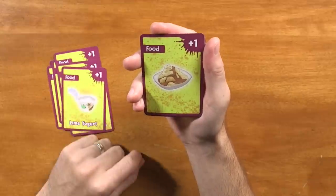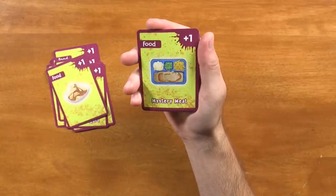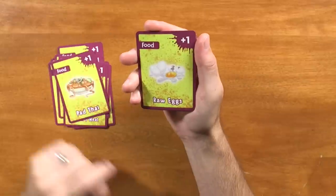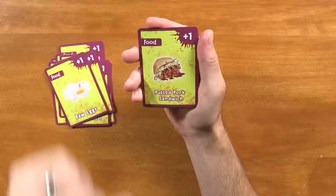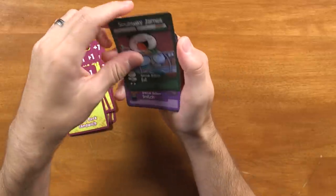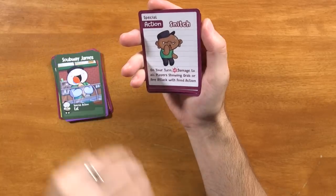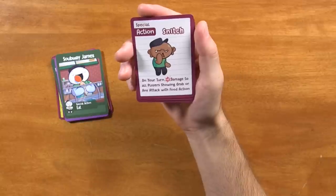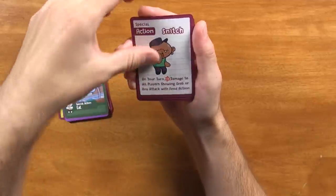We got the jalapeno poppers — that's always great at bar places. Kale smoothie, not my style. Got the lime yogurt. We've got this one unlabeled so far — this is a prototype copy so not everything is complete. We got the mystery meat — that's another childhood memory right there. Pad Thai, oh I love some good Thai food. Got the raw egg, pulled pork sandwich. We got a local place in San Luis Obispo — amazing pulled pork. The Sobway James. Got the Eat action, employee of the month, and Snitch. Snitch says on your turn plus one damage to all players showing grab or any attack with food actions. This would be a great way to use your last action on a turn and just do a bunch of damage to everyone really quickly. That seems awesome.